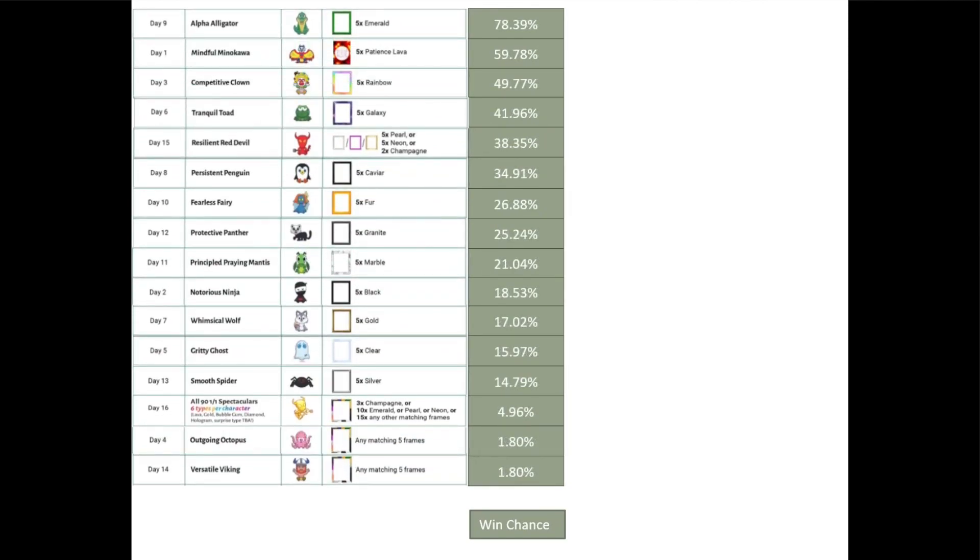Alpha Alligator has the highest chance of winning at 78%. Mindful Minikawa and Competitive Clown are close at 50-50 and so on. The Red Devil is high on the list, likely due to the rare frames required. At the bottom are characters where any and all sets of five can get in, giving you a very small chance of being selected.